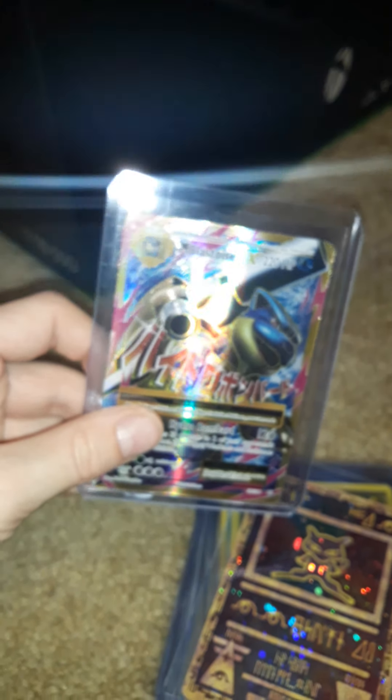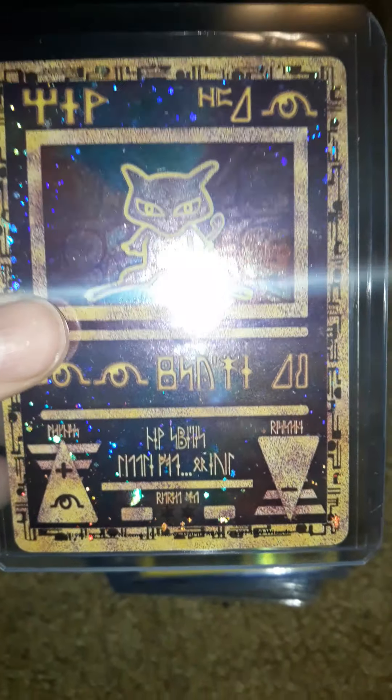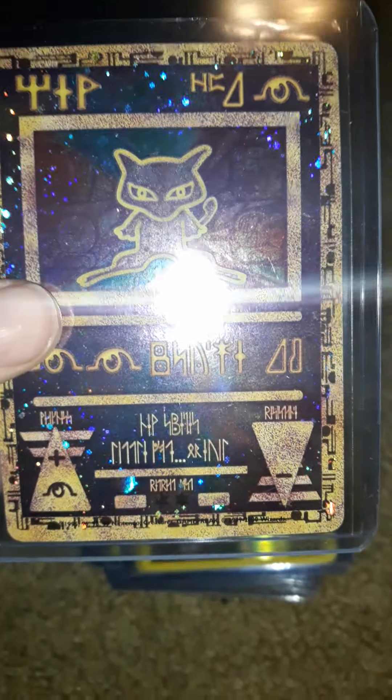Next we have Mega Blastoise EX from XY Evolutions. This is an Ancient Mew Japanese card — it's worth about four thousand bucks right now. It's old, but as you can tell it's a little bit off-center. Top to bottom is fine, but left to right is a little much. Should still be fine.